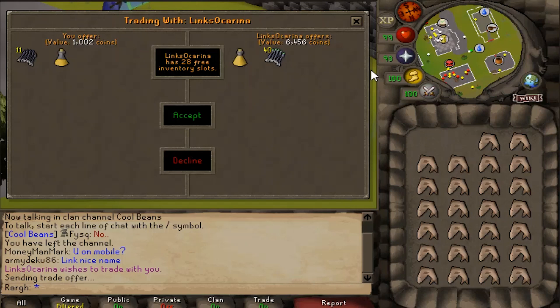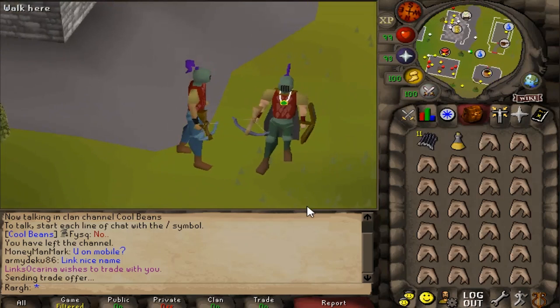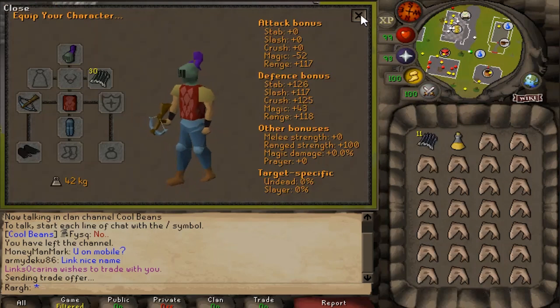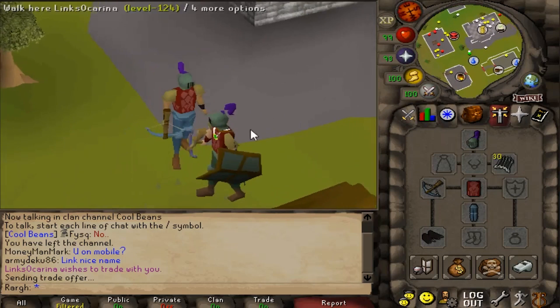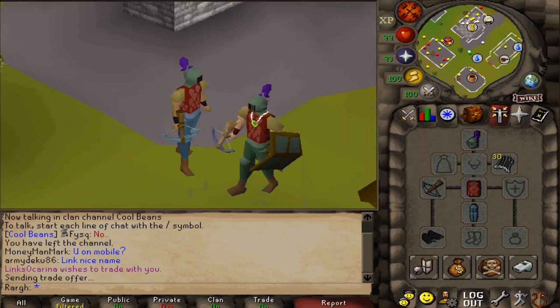This is going to be a close fight. Neither of us has an anti-poison — possible from temple spiders but neither bothered. Both have full sharks. Link's range attack bonus is 117, mine is 90. This is gonna come down to how long I can survive.